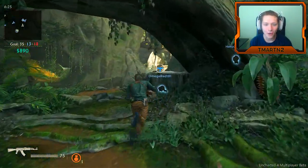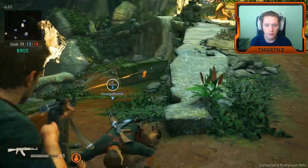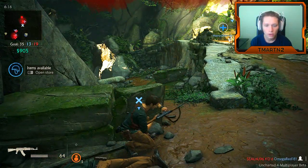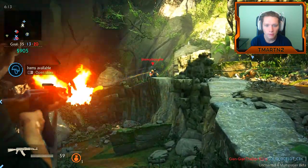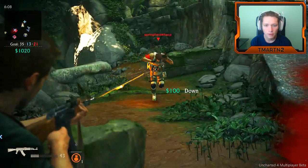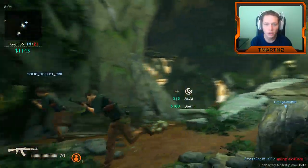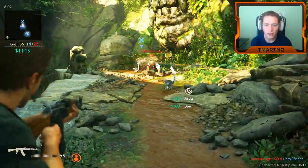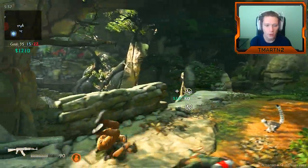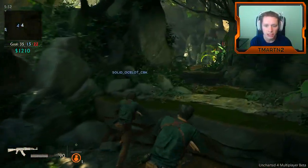Alright guys, here we go! I tried to help my teammate up — got a headshot! He's down, we're gonna kill him. I got an assist for that? Then I got a KO. I guess downs are what really matters, so it's kind of a two-part system — almost like Gears of War where you're bleeding out.